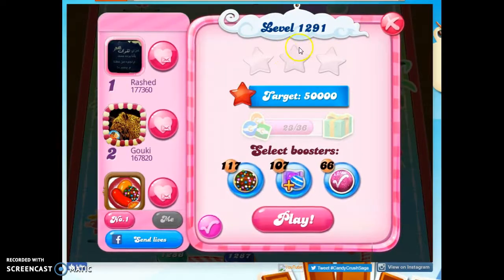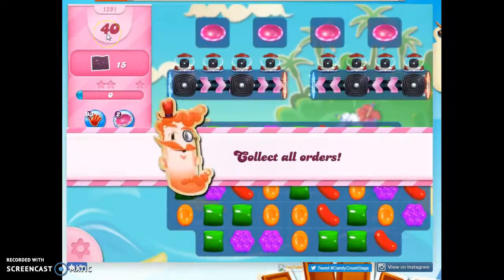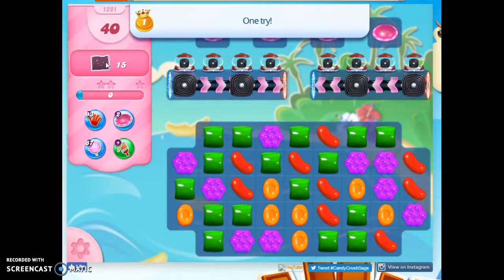Hi friends, this is Suzy, your Candy Crush Guru, here to help you solve the puzzle of level 1291, where we have 45 moves to collect 15 wrapped candies.